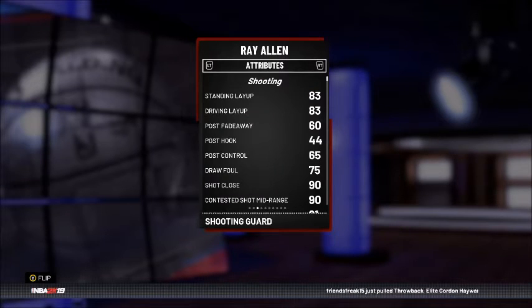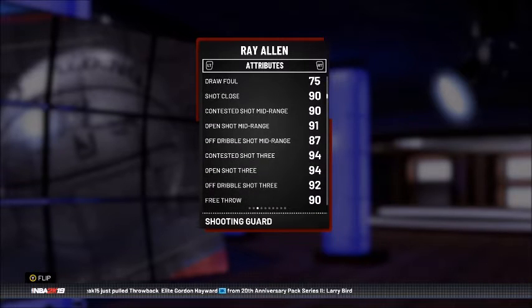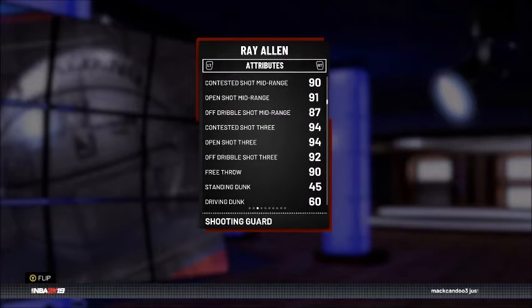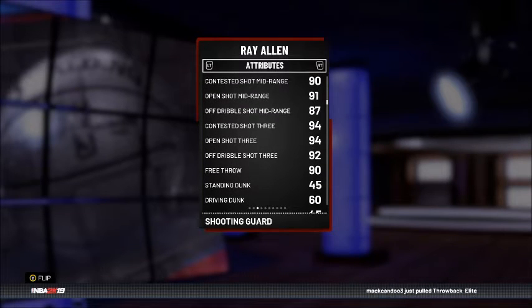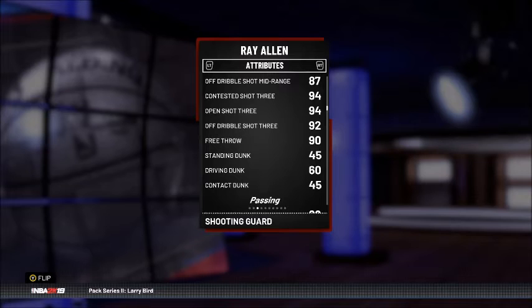First up we've got the Ruby 89 overall Ray Allen. This card is looking like a beast — 91 offense, 84 defense. Being more of an offensive card, I'm expecting high shooting stats. Standing and driving layup are 83 and 83, not really much of a post game. Shot close is a 90 — awesome for Ray Allen, who's not really known for scoring at the basket. Contested shot mid-range is a 90, open shot mid-range is 91, off dribble mid-range is 87.